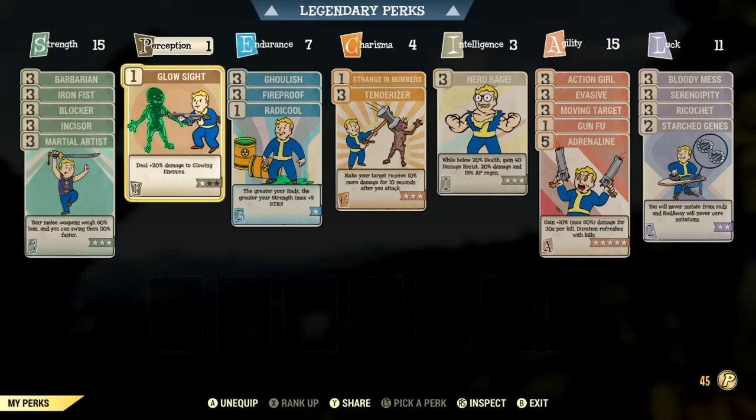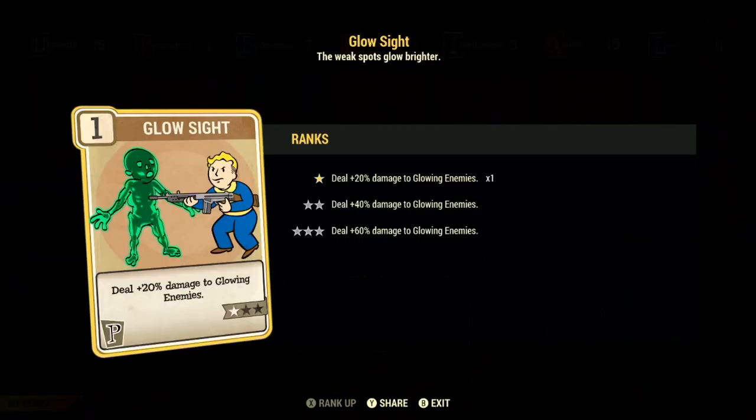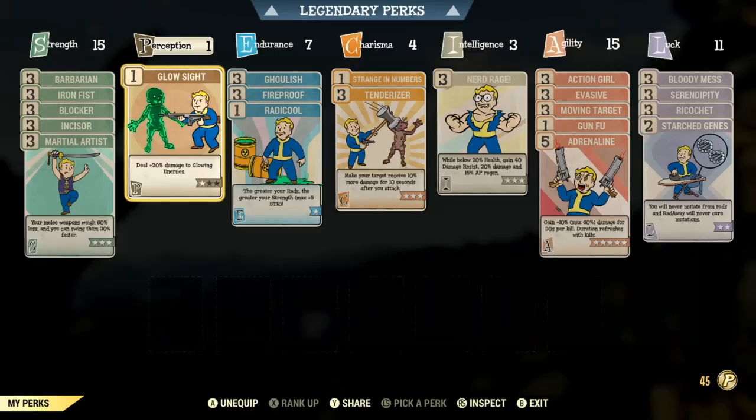Moving on to Perception, we have rank 1 of Glow Sight. Obviously Perception is a dump stat for this build — there's nothing in here that actually benefits the melee build or playstyle. We are forced to have at least one point in Perception, so I decided to get that with rank 1 of Glow Sight. This allows us to deal 20% more damage to glowing enemies, which is a nice boost since glowing enemies are typically a little bit tougher.